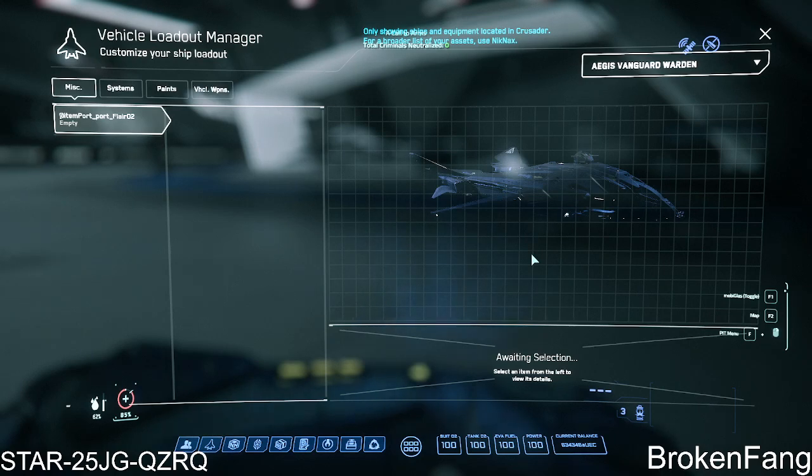See, that's how it works. When you stow the ship, you never pull the vehicle you want to upgrade that you previously stowed. You have to pull up another vehicle first, close everything out, go back into it, and then pull the Warden.